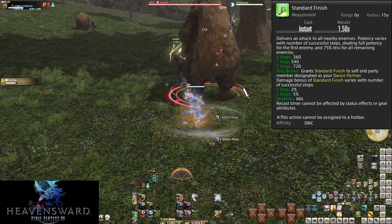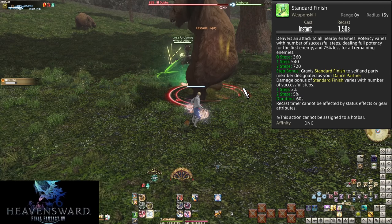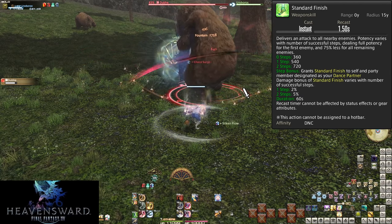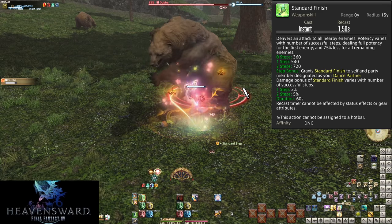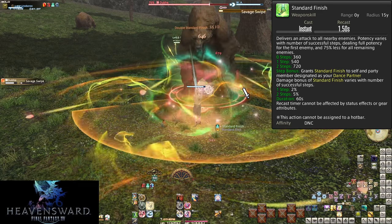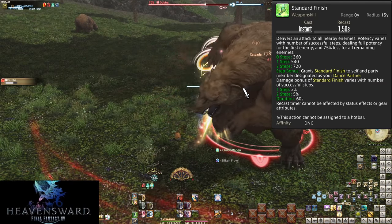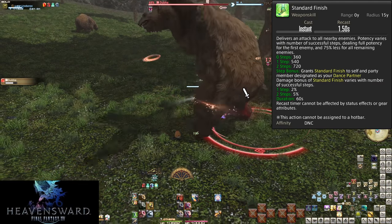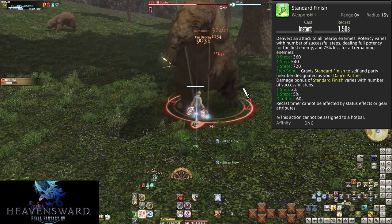Big damage and bigger damage for you and your ally. To sum it up: hit Standard Step, hit the glowing step buttons in order based on the step gauge, then hit Standard Finish. Just be careful of where you are positioned when you use it — 15 yalms is a very big AOE and you could hit enemies you had no intention of hitting.